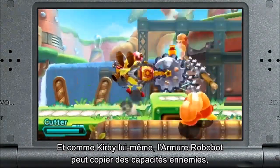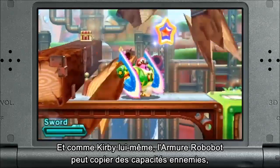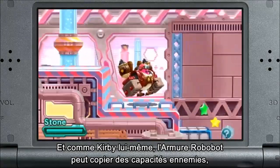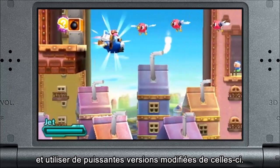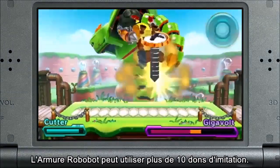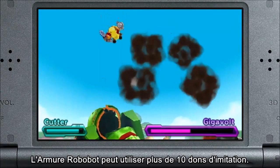Unlike Kirby himself, the robot armor can also copy enemy abilities and use powerful, modified versions of them. The robot armor can use more than 10 copy abilities.